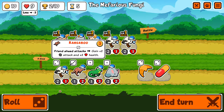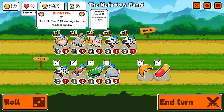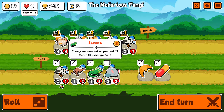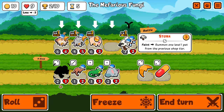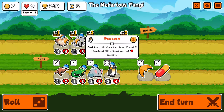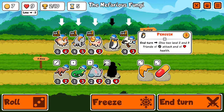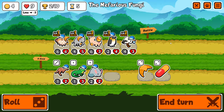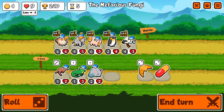Friend ahead attacks — gain plus two attack and plus two health. Is that interesting to me? Enemy summoned or pushed — deal damage to it. I just said summons are kind of a thing. Give two level-two and level-three friends plus one attack and plus one health — so we give both of these, that's decent. Summon one level-two pet from the previous shop tier — wow, that's actually pretty good that it summons as a level two.